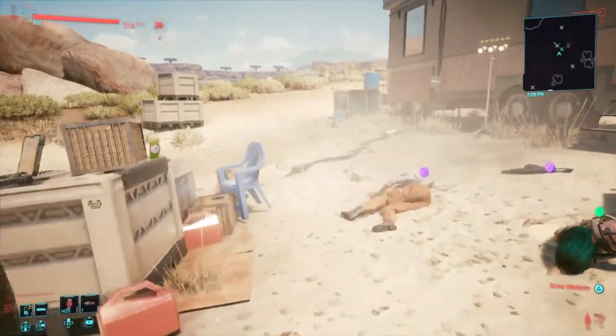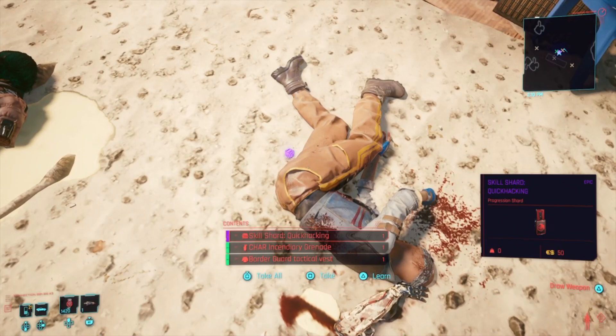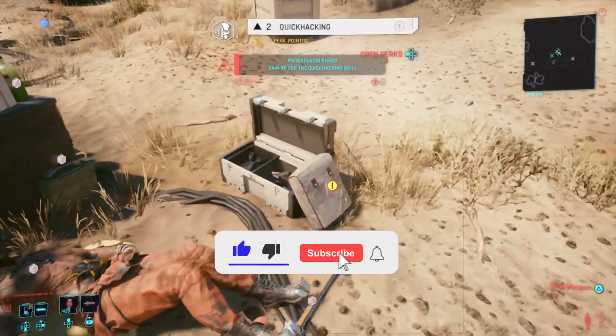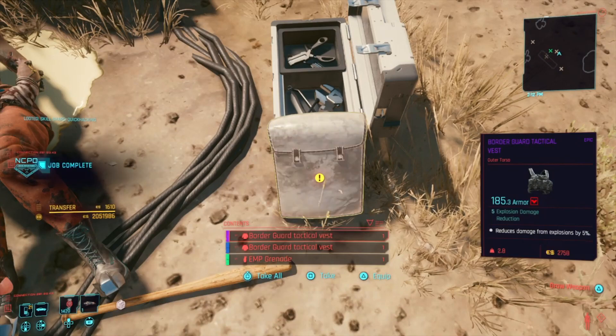Look around and find this purple thingy — that is one skill shot. There it is, skill shot for quick hacking. What you're gonna do is press Tick. Do not press Learn, press square for Tick. Get that one, then go to the exclamation point — there should be another skill shot there. Same thing, press Tick. Do not press Learn, otherwise it will not work.